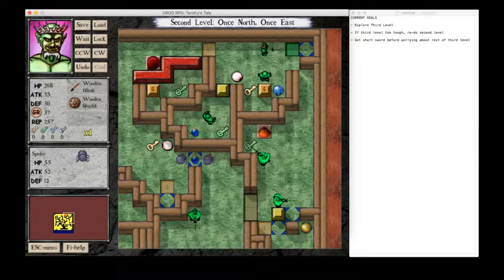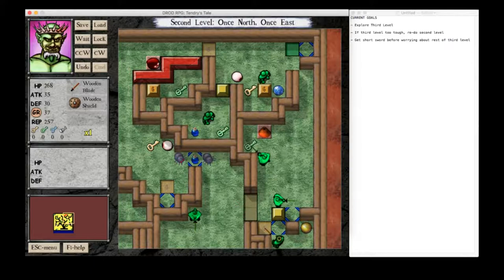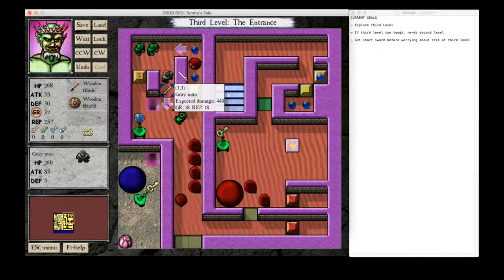I still think we want to hold off on defense, just because we're trying to save up health, and defense doesn't do that much for us. The gray man is one of the enemies that we've actually met that does the most individual hits to us. They're sort of weak hits and there's a lot of them, but there's just still not all that much. Getting more attack would do more about it. In fact, I think we actually hit an attack checkpoint just now.